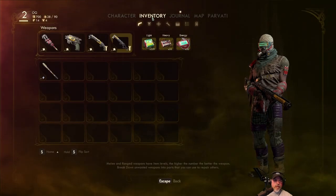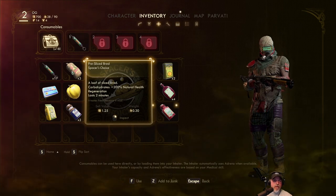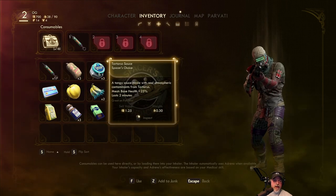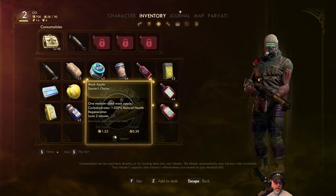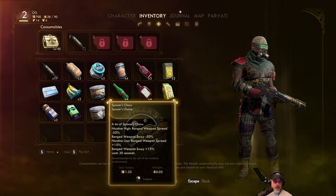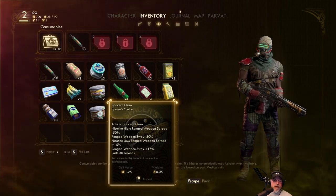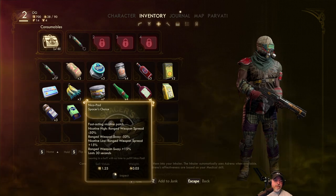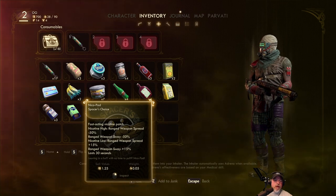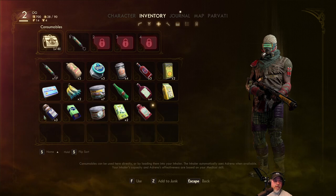Now we're going to eat and drink and get that taken care of too. Let's chow down on this apple. I don't know if different types of food give you different things... Carbohydrates, 200% natural health regeneration. Does carbohydrates and protein actually matter though, like it would in a game like Scum? Let's eat this because then we can free up a slot. Spacer's Chaw — nicotine high, range weapons spread minus 50. That gives us some nice buffs. Nicopad — nicotine high, range weapons spread minus 50, range weapons sway minus 50. So I think what this means is that we get a buff for a while and then we have to go through like a withdrawal for a debuff. Interesting.